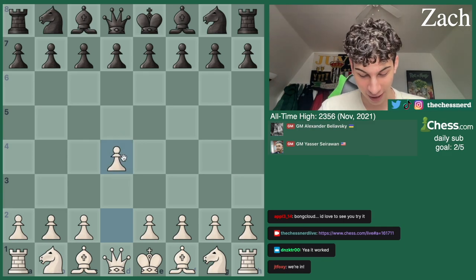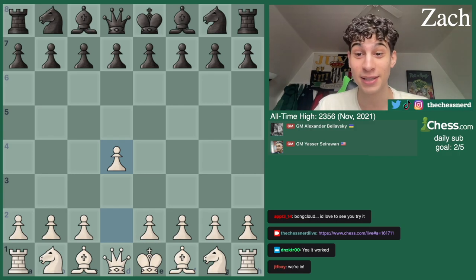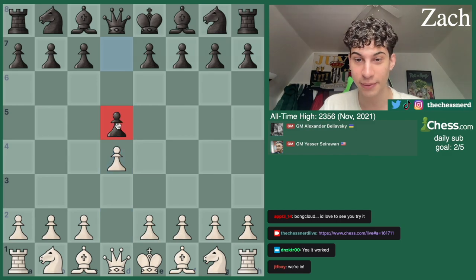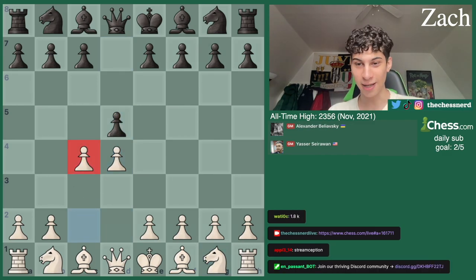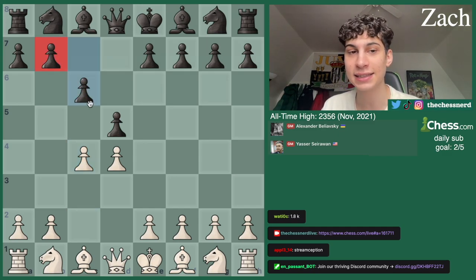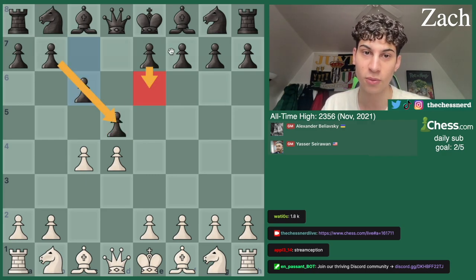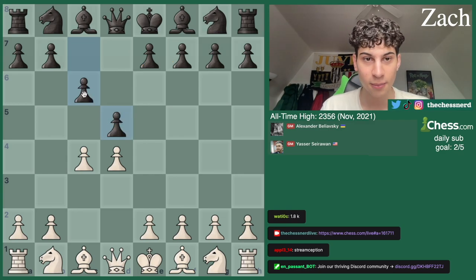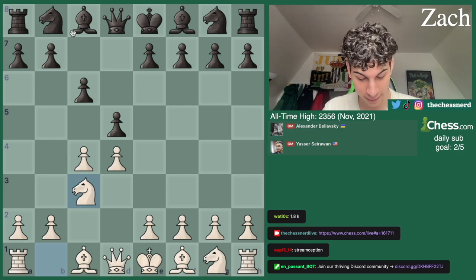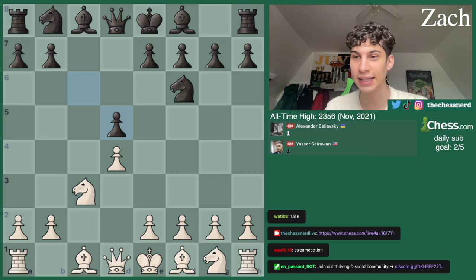Yasser started with D4, and then Beliavsky replies with D5. C4 — this is called the Queen's Gambit. And Alexander Beliavsky responds with C6 — this is called the Slav defense. It can transpose into the semi-Slav defense, but this is the Slav defense for now. Knight C3 and then Knight F6. Typical Slav, so far so good. This is the exchange variation: C-takes and C-takes.